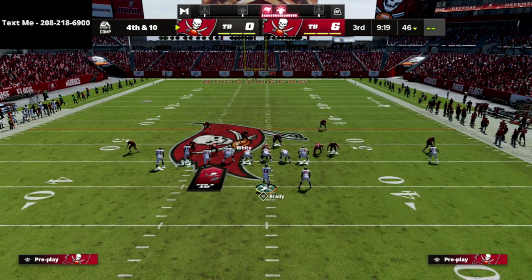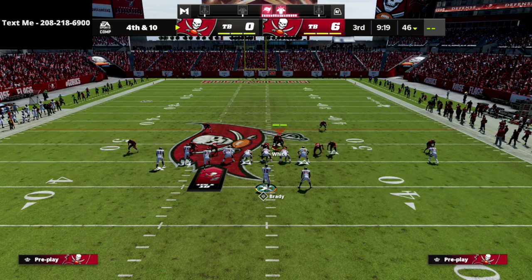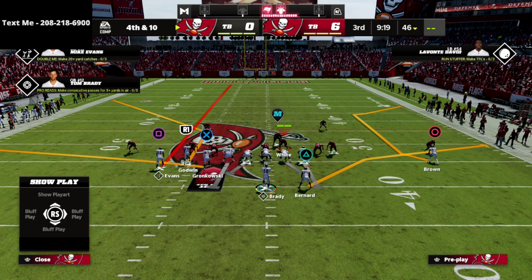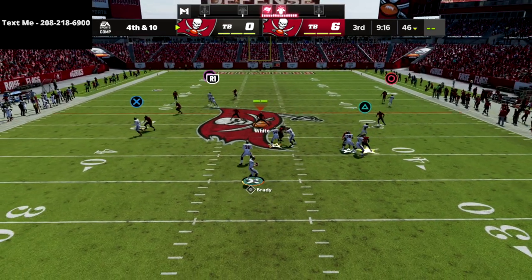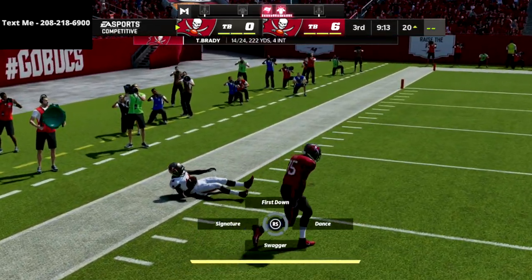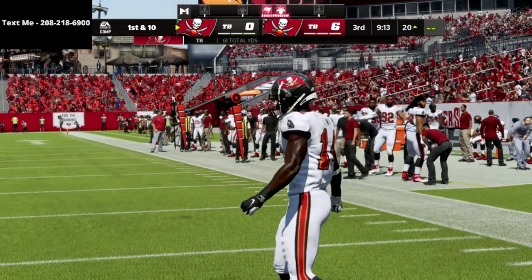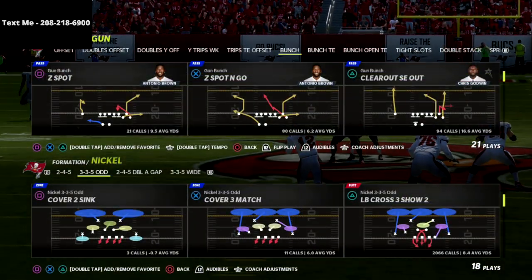The biggest thing is shading your coverage outside. To me, that is the most important thing you can do this year in your coverages — always shade outside, especially if there's any possibility they'll throw a vertical streak up the seam. When the corner doesn't break on the ball, it's because I didn't assign the inside quarter zone to that defender. These zones work together — they work off one another — and that's super important to understand.